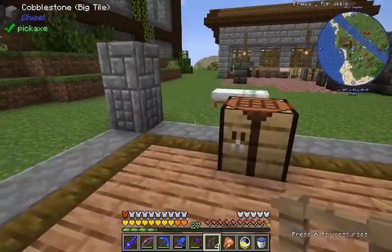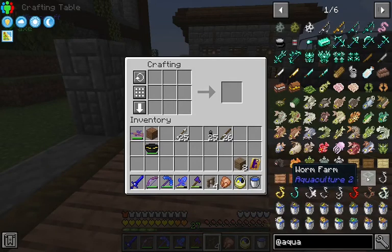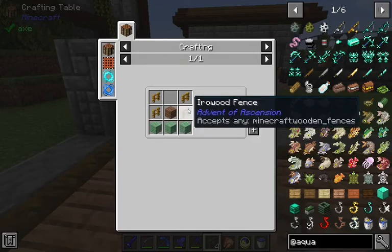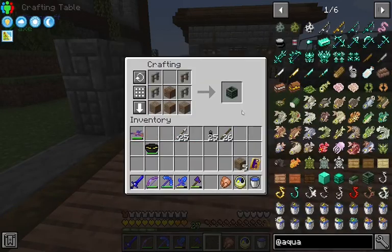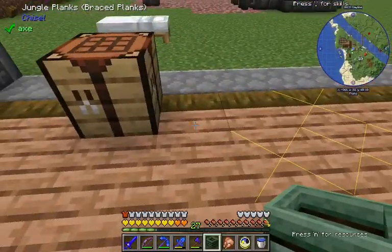There's a mod in the pack called Aquaculture 2, which is where we're getting those Neptune's Bounty treasure chests. I want to get a little farther into it and see what interaction there is with Advent of Ascension. I think the first thing we want to make is a worm farm, which is just some fences, some planks, and dirt.